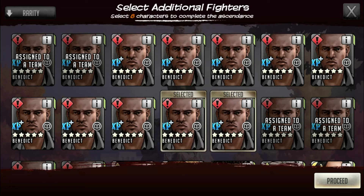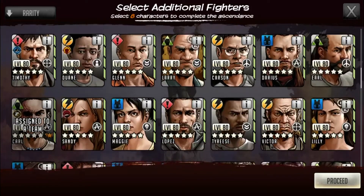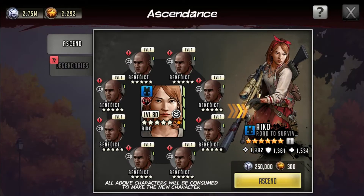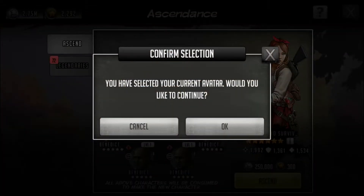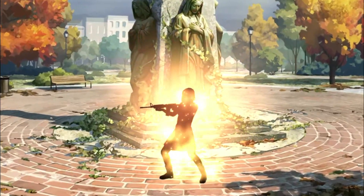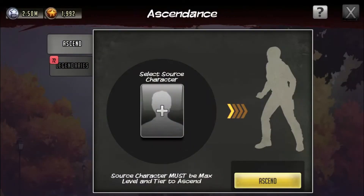I wanted the six-star version but I got the five-star ascendable version, so that's still pretty good. Here we go, let's ascend this character so I can get her leveled up and ready for my offense. 'You have selected your current avatar, would you like to continue?' — Yes, I would. I'm going to get the six-star version of this very strong blue six-star. I'm very happy with that — very powerful in general.